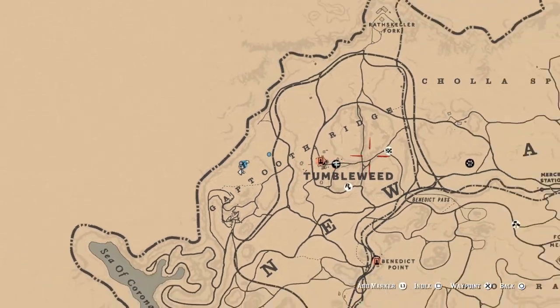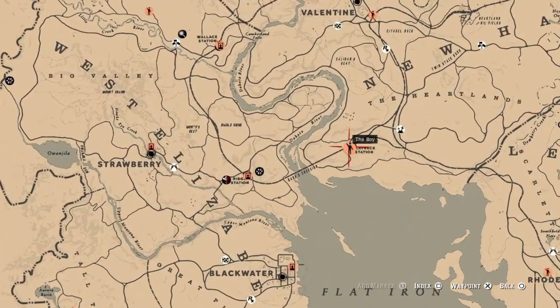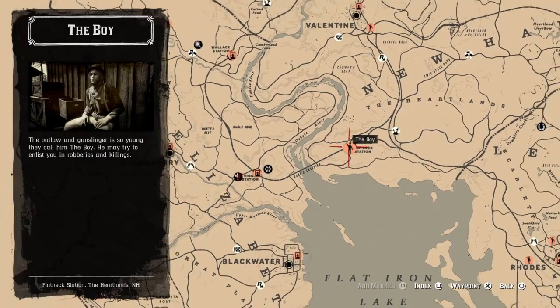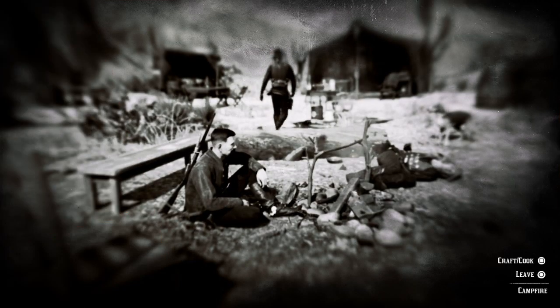For the Boy mission completed, going back to the map — in my lobby today the Boy is at Flatneck Station. If he's not there, he's also right over here opposite the butcher in Valentine. All you do is complete one Boy mission and that challenge will be completed.